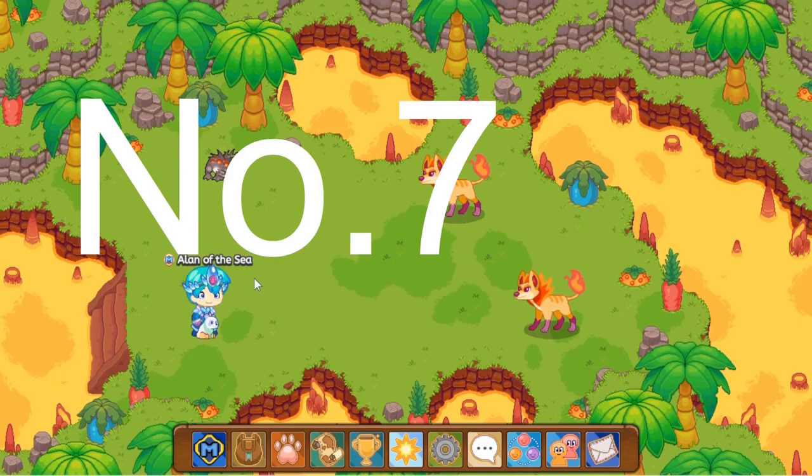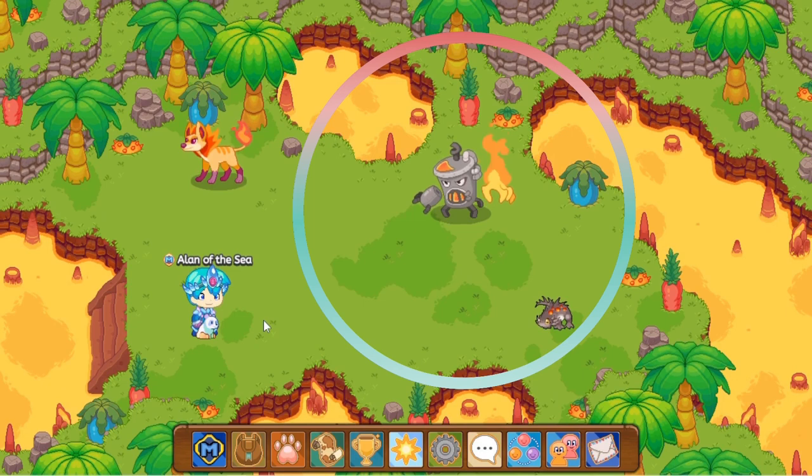So I only reloaded about eight times and there you go, a Hotspot spawned in. That's about how many times you'll have to reload. Once you reload about eight times, a Hotspot will spawn in. It looks pretty cool — it looks like a stove on fire, looks like the monster inside is not happy. It spawns in straight away. So what you want to do is you want to engage the Hotspot in a monster battle.